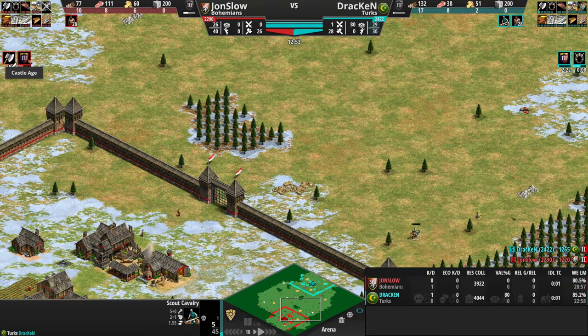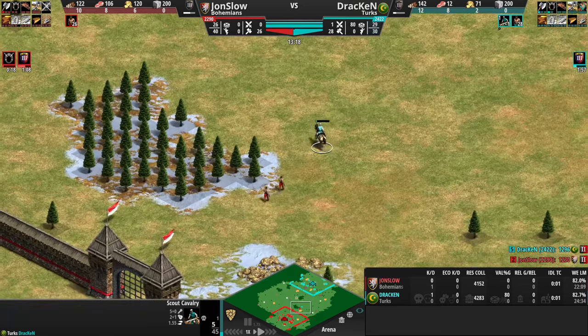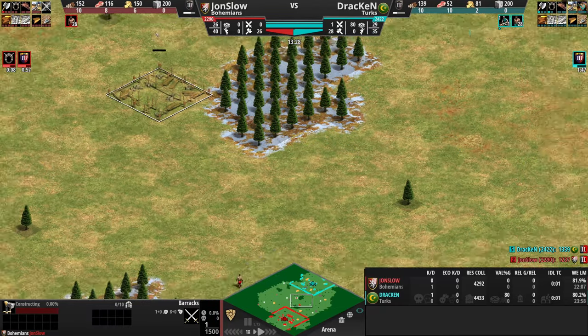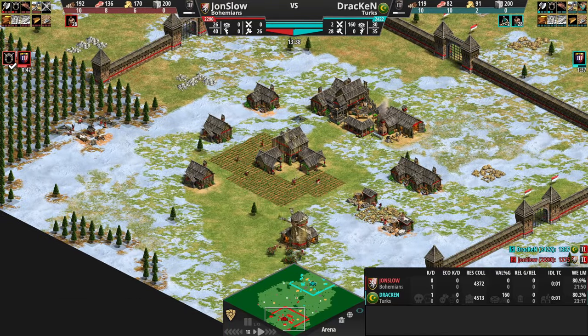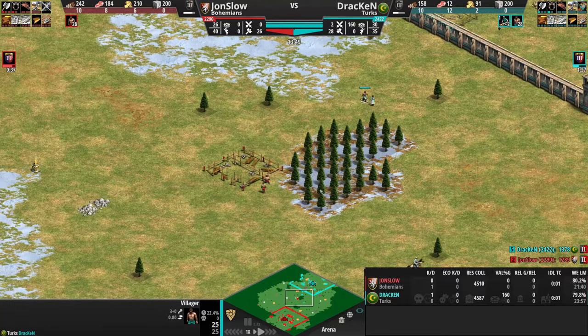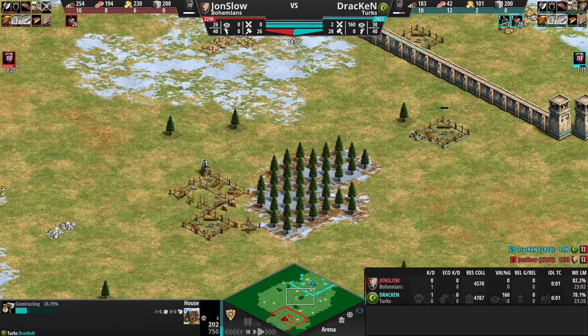John Slow is the first one to click up to Castle Age. He gets double bit axe. Drakkon is getting horse collar. And probably looking at how things are oriented, we won't see any wonky play. But John Slow with the Bohemians going forward with two villagers — I wonder what the play is here. He's adding the barracks; of course he doesn't have any military buildings yet. When you go fast Castle, you just drop the blacksmith and the market. And villagers going forward from the Turks side as well. Quick walls. I wonder what the play is here.